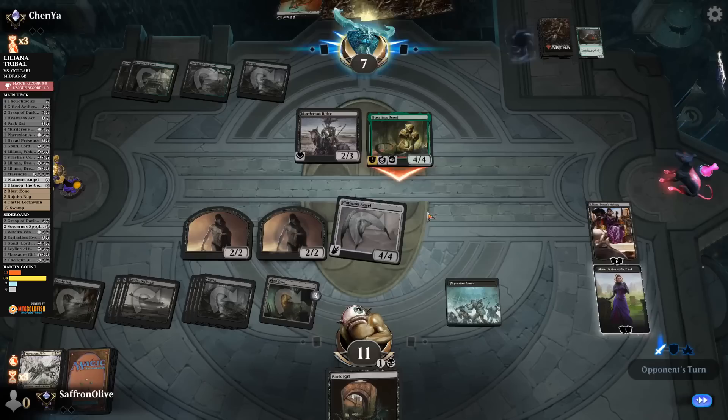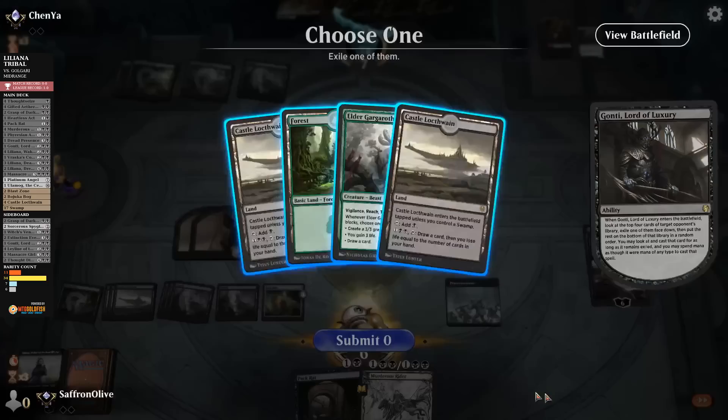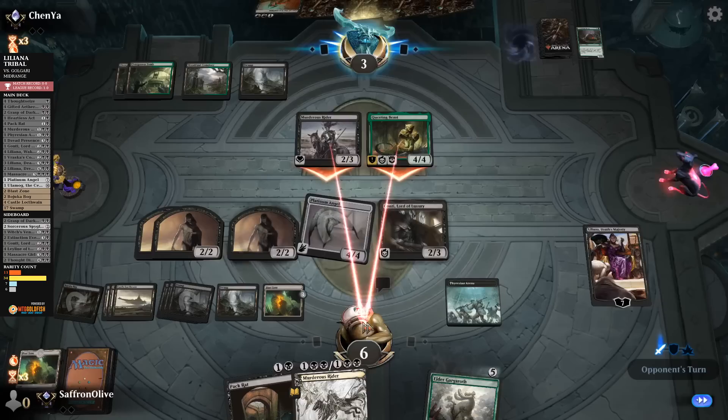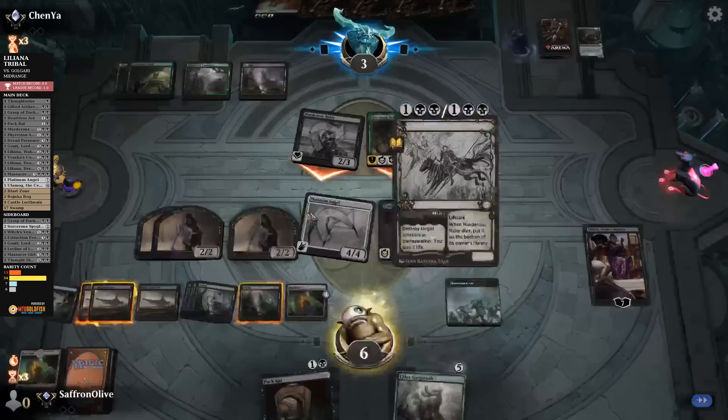Play Liliana, make a Zombie, get in with Platinum Angel. Two Lilianas! Opponent hits a land — Questing Beast. That is annoying. We drop to seven. Questing Beast kills Liliana, we drop to six. Gonti — take Elder Gargaroth. Take up Liliana, get in with Platinum Angel. We do have to kill the Questing Beast — we don't want to get low enough on life that we just die to a removal spell on Platinum Angel.